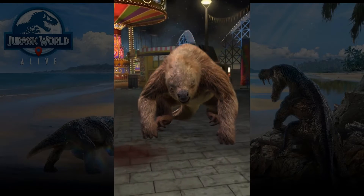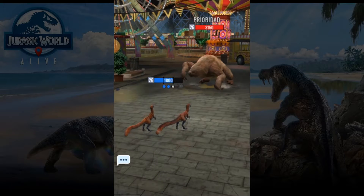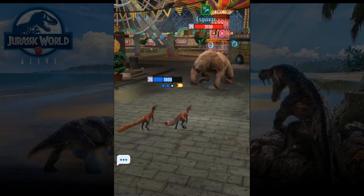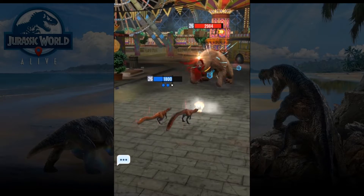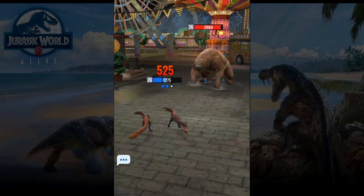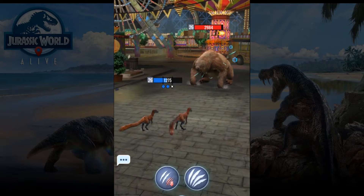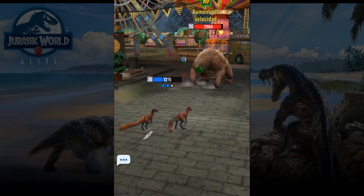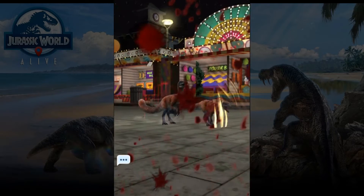Now this is the main problem — this dino is very very strong, very tough. Not the best common, but still very tough to kill. So we need to go slowly to start doing damage because he's going to use camouflage trying to reduce damage.